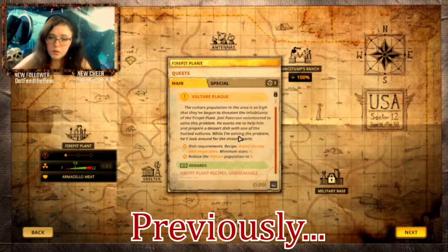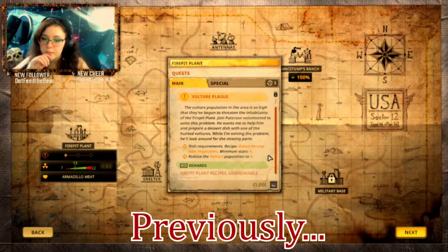Alright! Vulture plague. The vulture population in the area is so high that they've begun to threaten inhabitants of the fire pit plant. Jimmy Peterson volunteered to solve this problem. He wants me to help him and prepare a dessert dish with one of the haunted vultures. While I'm solving the problem, he'll look around for the missing parts.